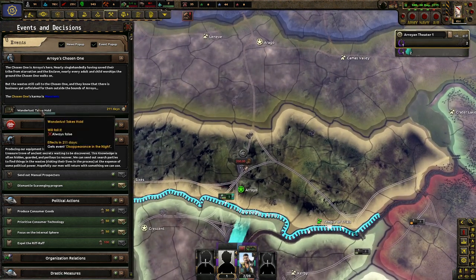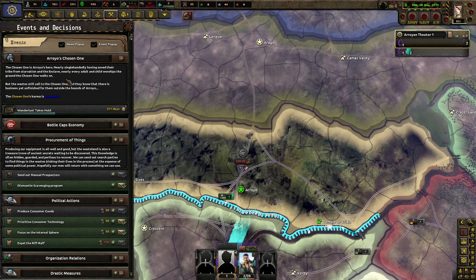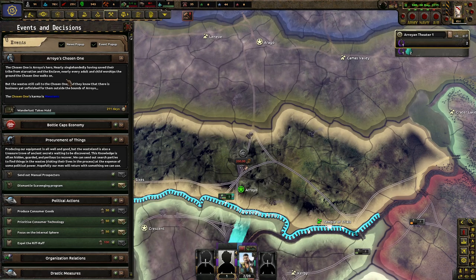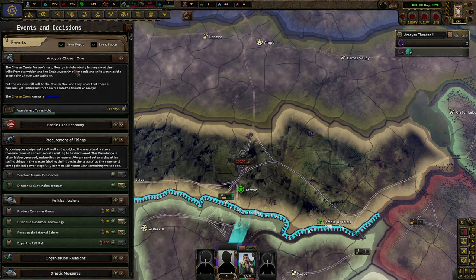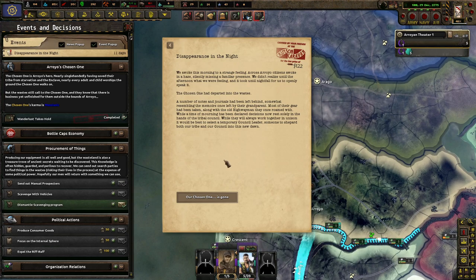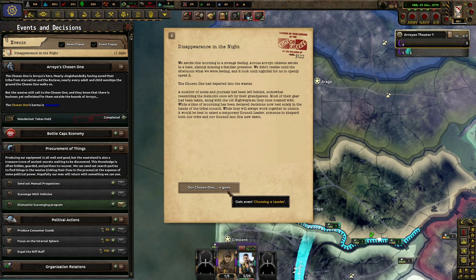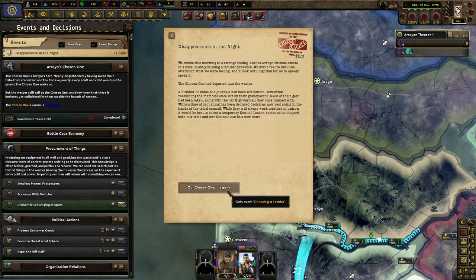As the wonder of this took hold, the Chosen One is Arroyo's hero — nearly single-handedly saving their tribe from starvation and the Enclave, and nearly every adult and child worships the ground they walk on. Disappearance in the Night — we awoke this morning to a strange feeling. Across the royal systems, a familiar presence was silently missing. We didn't realize until afternoon what we were feeling, and it took until nightfall for us to openly speak of it. The Chosen One is part of the Waste. A number of notes and journals have been left behind. Most of their gear has been taken along with the old highwayman. Decisions now rest solely in the hands of the Tribal Council.